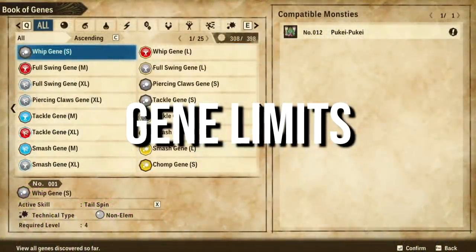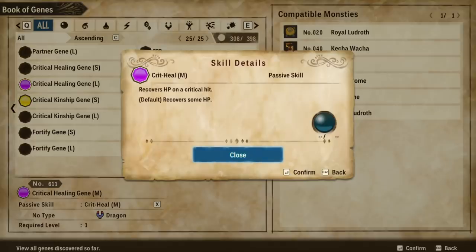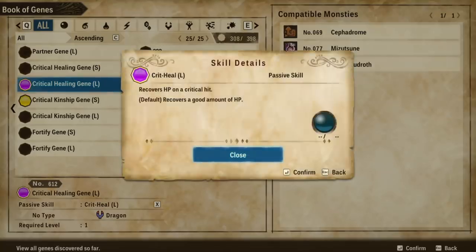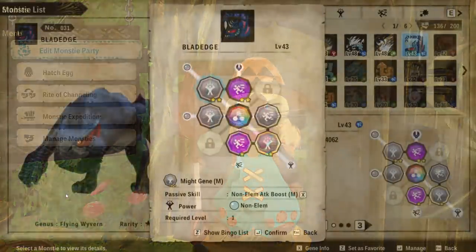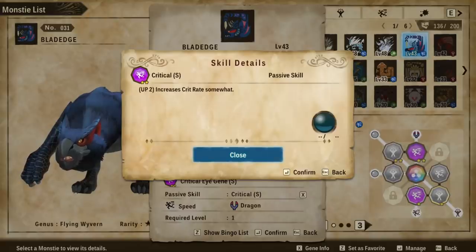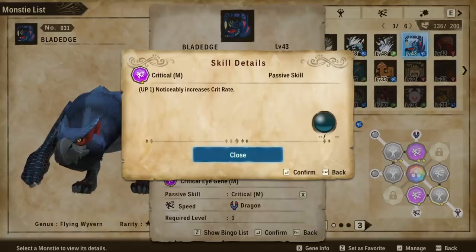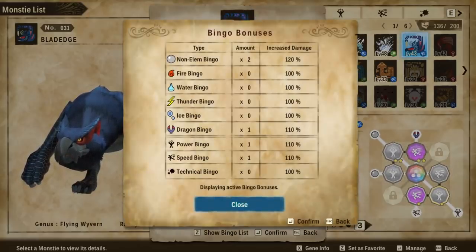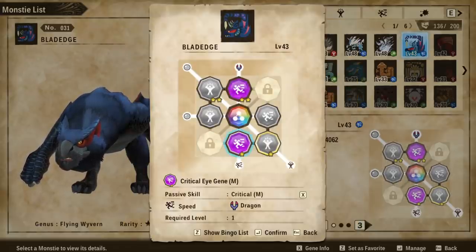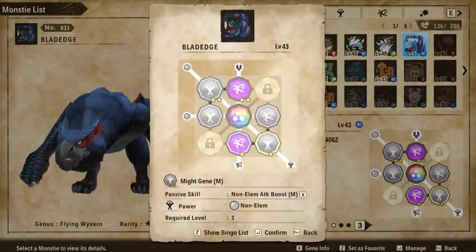Next up — number nine — passive genes and their lack of stacking. A mistake I was making until Josh let me know: if you have multiple genes of the same type at different effect levels — small, medium, large or extra large — only the highest level will actually take effect. Looking at my Naga Cougar here: I've got critical eye genes, one small and one medium, and unfortunately only the medium is doing anything. That's unfortunate because it can be hard to get bingo effects without doing this kind of thing initially while going through the story. It might still be worth doing at first to trigger a bingo if you don't have better options yet — you can just replace that slot later. But it's good to know for the long term when building an ideal monstie, knowing those genes won't stack.